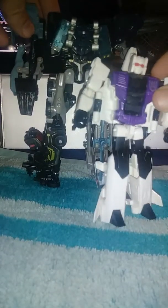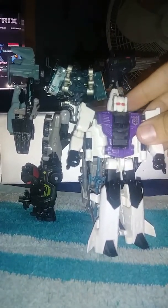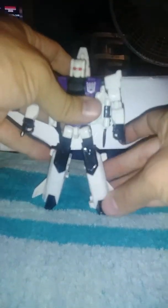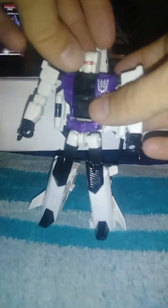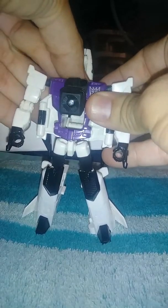Size comparison in robot mode. Here he is next to Age of Extinction Drift. Here he is next to Age of Extinction's Scorn. And here he is next to Power Core Combiners — the black repaint of what was known as Huffer. So he comes about to his chest plate.